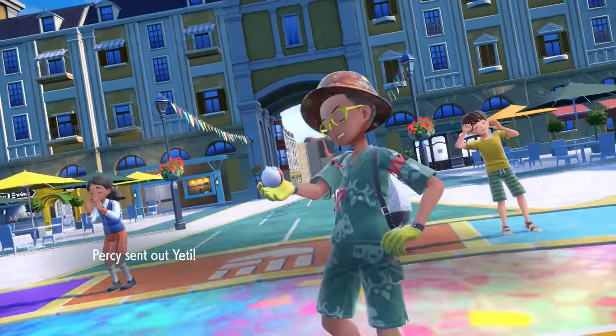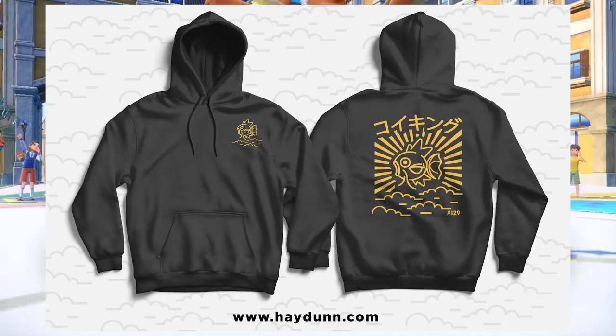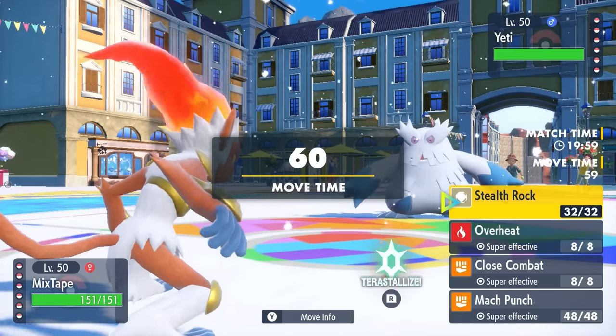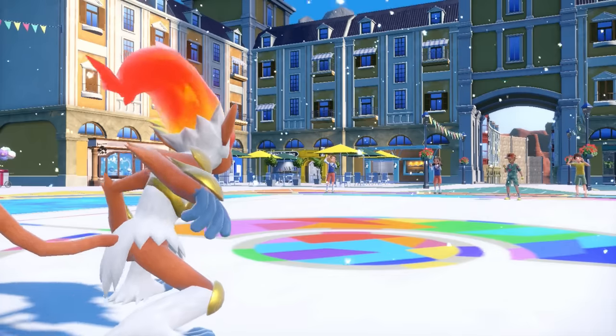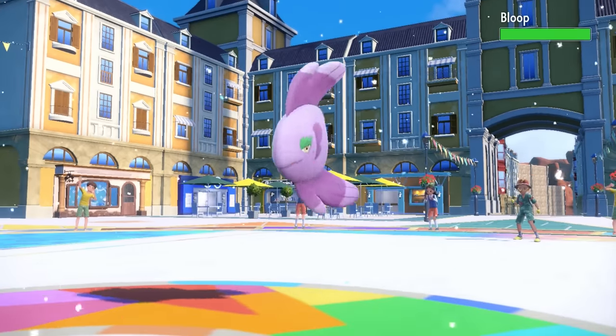My opponent is going to lead off with an Abomasnow. This Yeti is probably just here to make it snow and set up an Aurora Veil, but luckily I have the arch nemesis of this thing — the Infernape. Both of my STABs absolutely roast and toast the guy, so I can take this opportunity to freely set up some Stealth Rock.